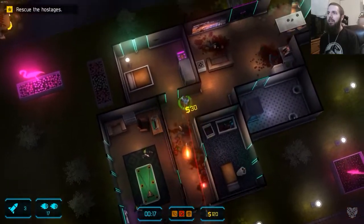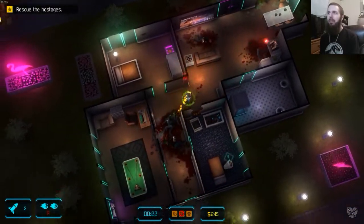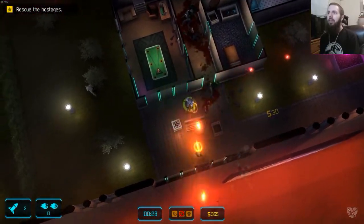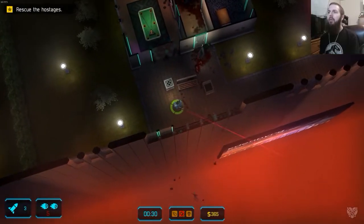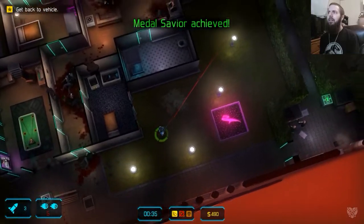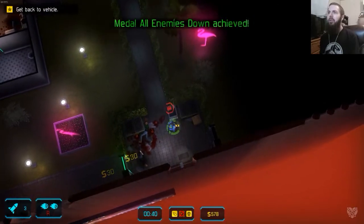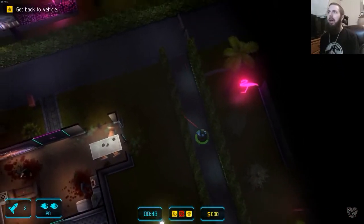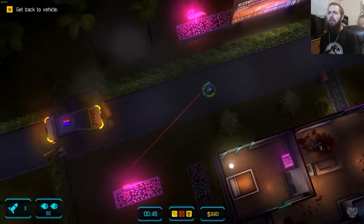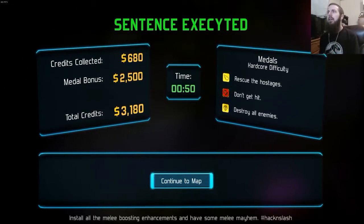I lure these guys in this direction — I've already gotten hit apparently, I missed when that happened. Run for the exit, don't get shot. Off the side of the building — there's still more guys here but I get two medals for that, which I'm definitely happy about. Head back to my car — I am the law, because I'm the Judge. Got my credits, bonus, and money.